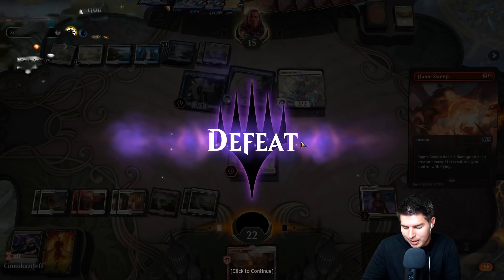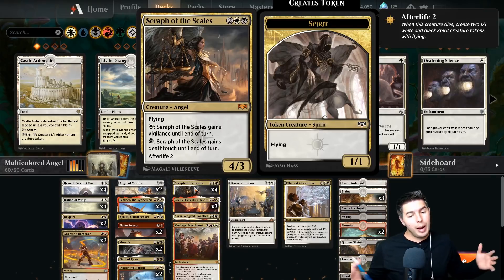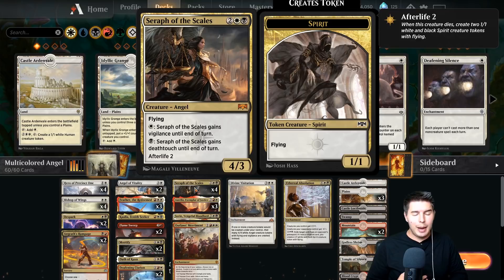So there you guys have it with multicolored angels — I went three and one. I'm only doing four games because of how long that control game went. Control is really good against midrange and we were a midrange deck with tons of removal — it doesn't do anything against control right now. I would typically have Duresses main board, but since Oko's gone I thought it'd be better for creature-based matchups. I'm still waiting for the meta to resettle. Hope you guys enjoyed — please leave a like and subscribe and I'll see you guys in the next one.